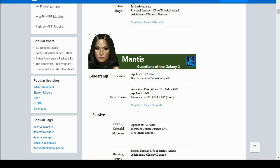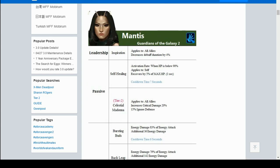Next we have Mantis. Her leadership is a bit lackluster — it's like Venom's leadership, just decreasing debuff duration, which I'm not really excited about. Her Tier 1 passive gives self-healing when HP is below 90%: apply to self, recover 5% of max HP, with a 7-second cooldown. So every 7 seconds she can recover about 12.5% HP, which is huge.